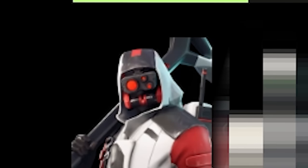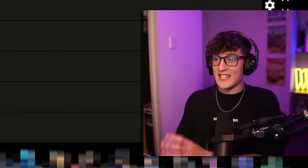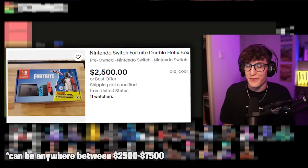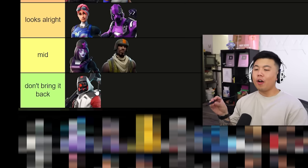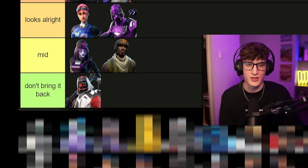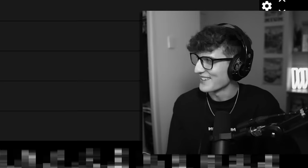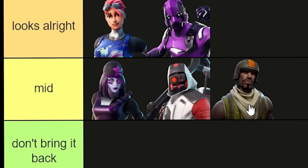We got Double Helix — a Nintendo Switch exclusive. One creator used to main this skin. The codes are worth upwards of $3,500 USD, which is insane. It's a bit bulky, but it's pretty mid. We'll keep it in mid, just above Aerial Assault Trooper.